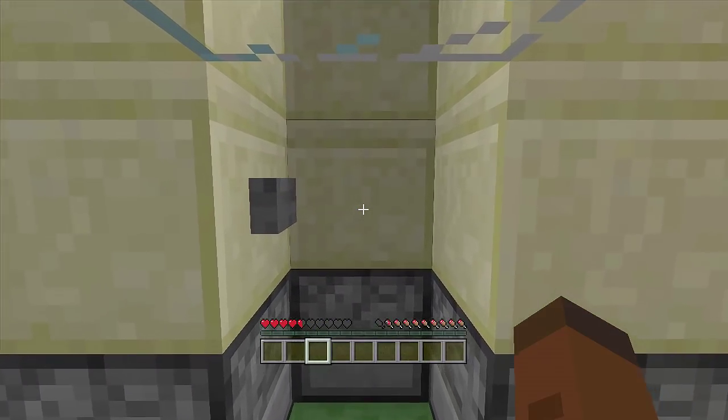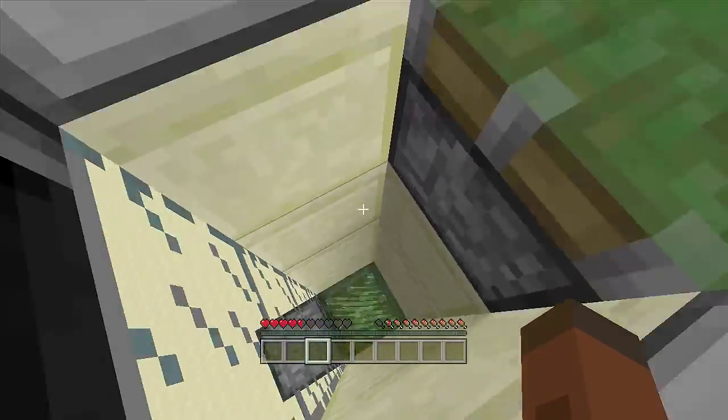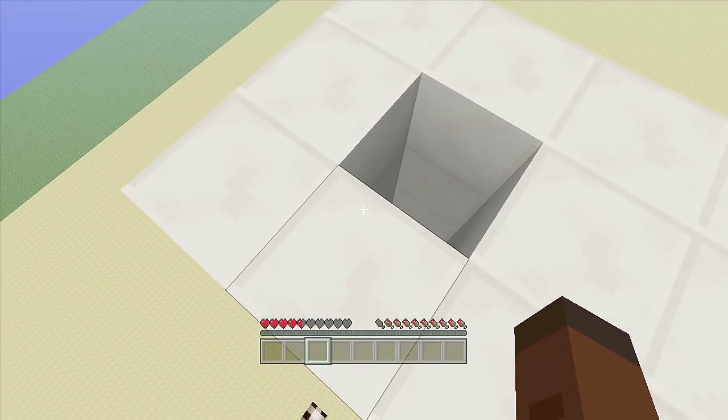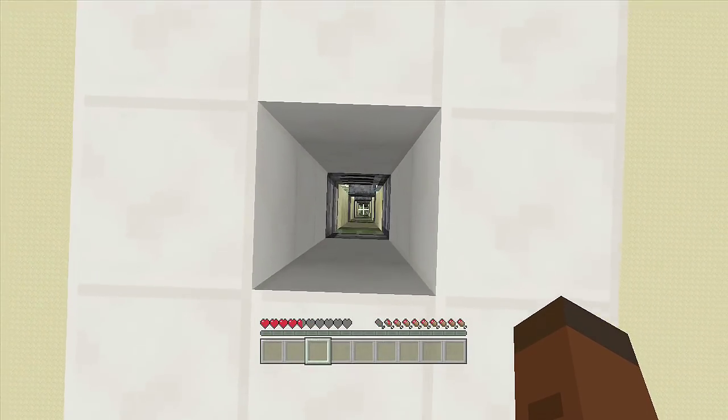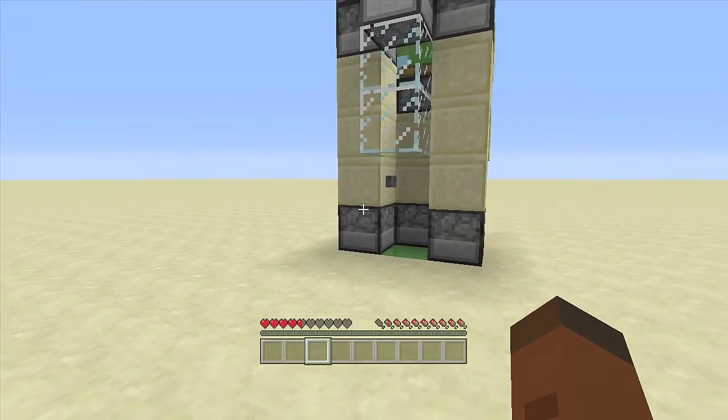I've switched the game mode to survival to show you won't take any damage. Click the button and we go right up the elevator without taking any damage. Once we reach the top we land perfectly, and when ready to go down, just hold A or X and you'll land on top of the slime block without any damage.